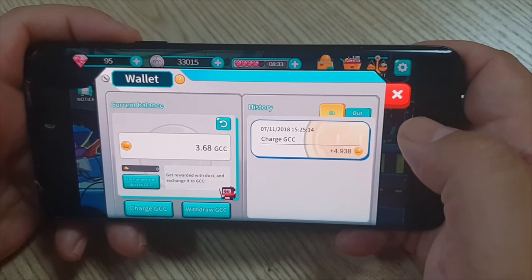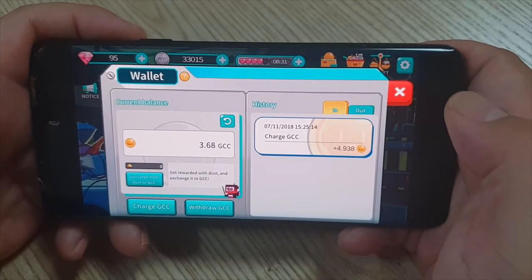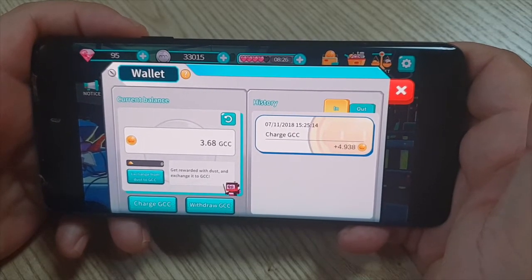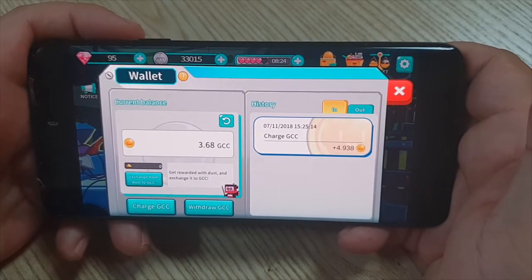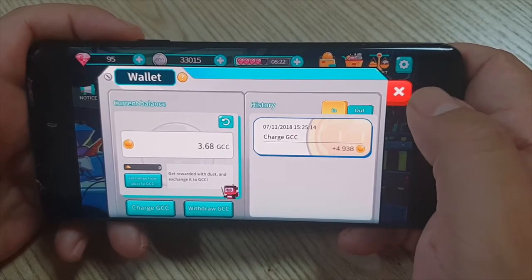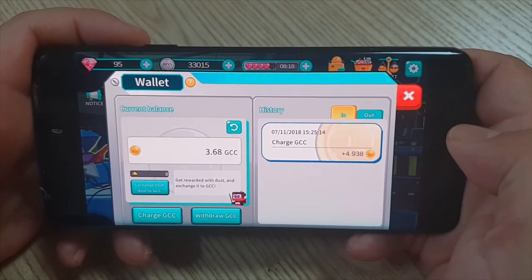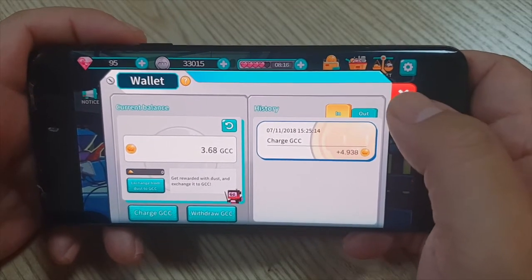GCC is kind of their platform coin — I guess you could call it an on-platform stablecoin. So it's an ERC-20 token? Yeah. It's a token that is fungible between Ethereum using their platform and their token, which you then use in their marketplace. So you can take this GCC and convert it back to Ethereum? Yes. That's pretty cool.